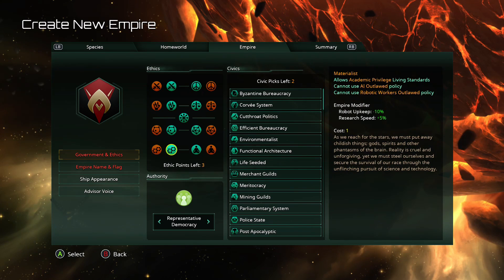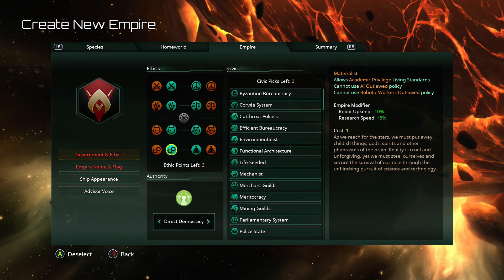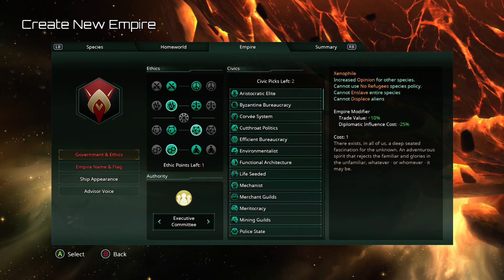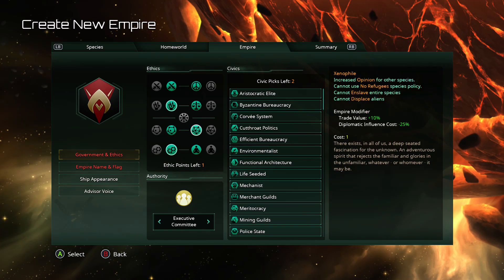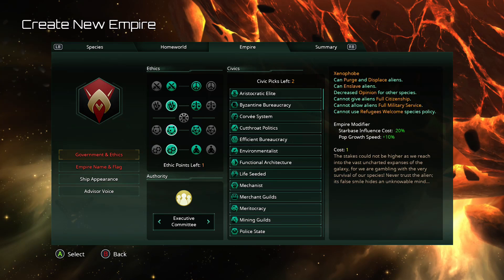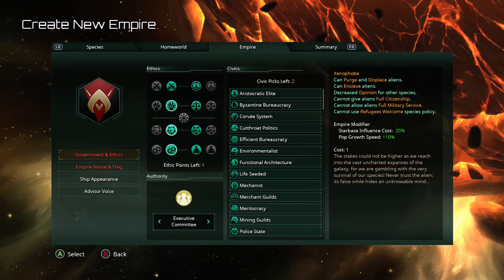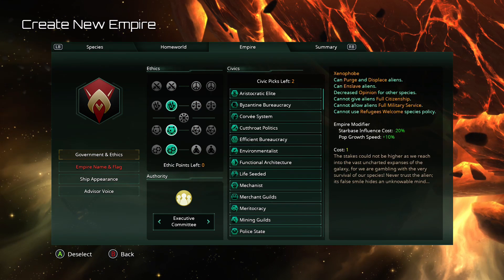If you can't see my chat, I'd ask — Xenophile or Xenophobe would be a better choice. Probably Xenophobe. The Trade Federation isn't particularly well known for tolerating other species within their borders, so we'll go with that. And then down here you can select your government type. This is an oligarchic government type — you can have an Executive Committee, Totalitarian Regime, and Despotic Hegemony. But what I'm gonna choose here is the Mega Corporation, because that's what I wanted.